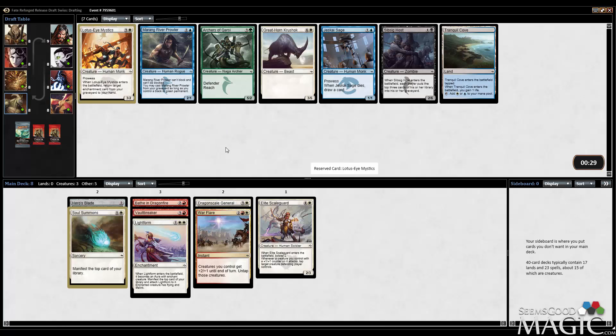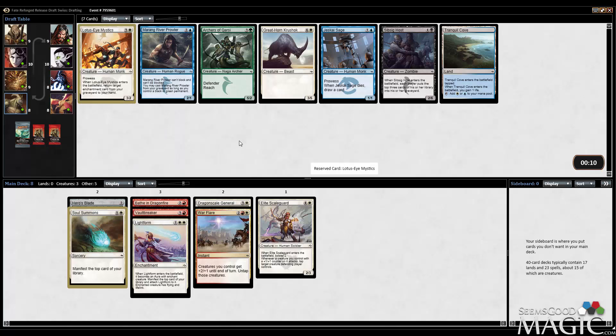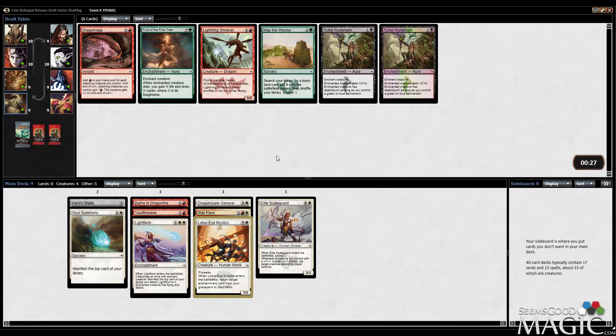Mystics — I like it. Certainly the best one here. We do have Lightform that we can return. That's enough value for me. It's a Prowess card at Gravedigger cost. Not quite as good as Gravedigger in this deck already, but we could find some more enchantments. Otherwise I take Tranquil Cove, which sets me up for Jeskai, which isn't a horrible idea, but I'm going to take the Lotus Eye Mystics. I want to give that card a try.